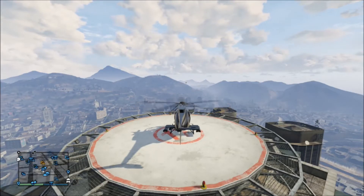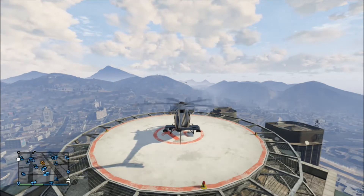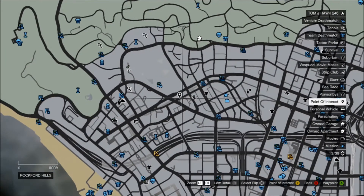You are going to need a helicopter to do this. I found that the smaller helicopters work better — you can use any helicopter apart from the Cargo Bob, I think that's the only one you are unable to do this with. Once you've got one, look on your map and head over to this location here.